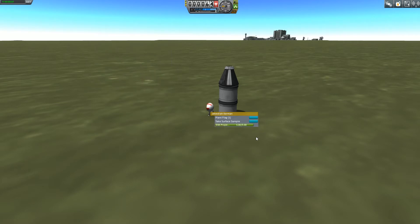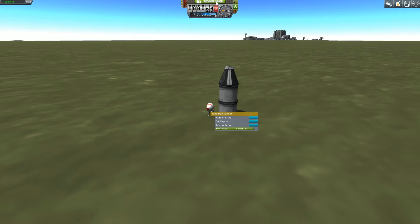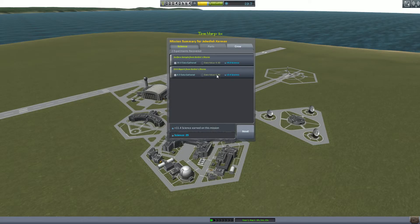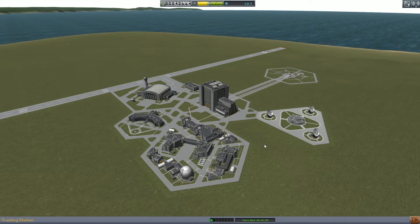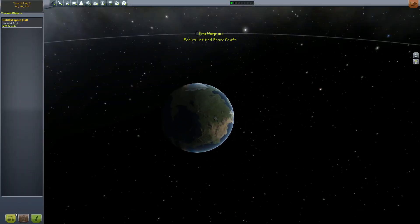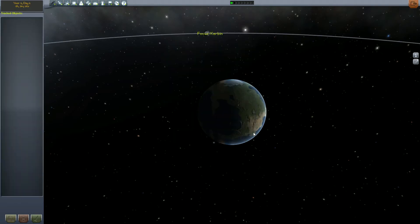And we're going to get a report from here. We're going to take a surface sample - as you can see, I'm getting a little bit of science here that will be useful in the future. We'll recover my guy here. And now that I think about it, I can probably get some more science by taking an EVA report and storing it in the capsule itself. But I'm unfortunately not smart enough to do that.